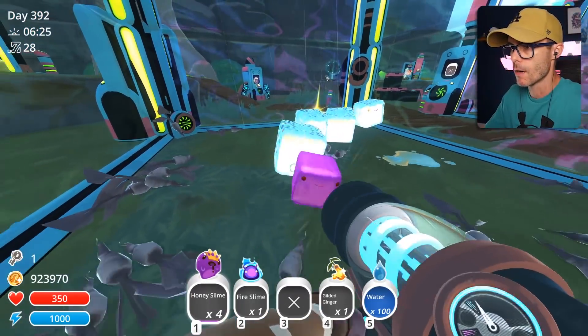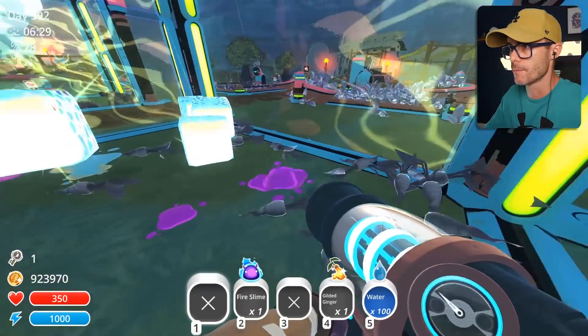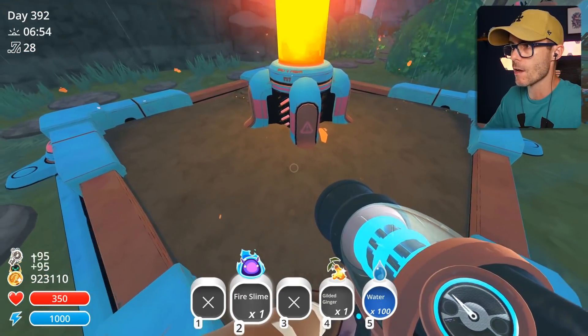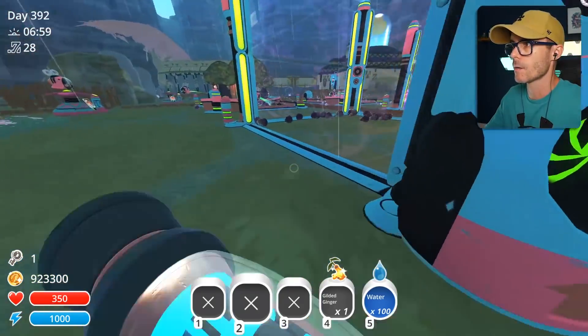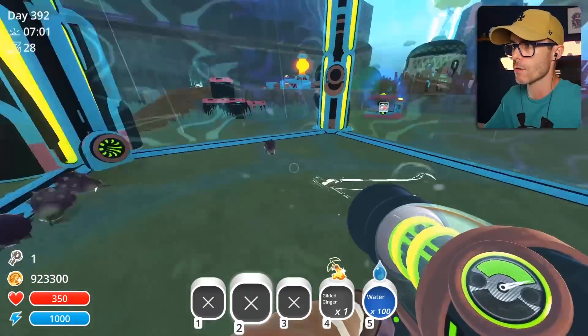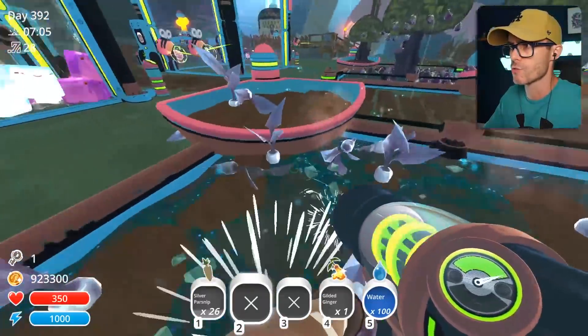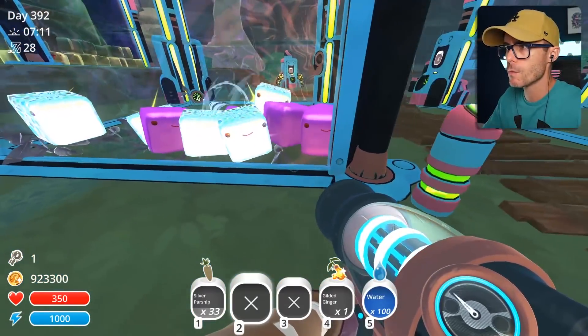We'll put the honey slimes in as well. Mosaic slimes will start eating the silver parsnips, pumping out some plorts. I'm going to put a fire slime in there — nice little cuby fire slime. They're all a bit decayed and gross anyway. Nobody wants to eat those rotten things. Dudes, are you going to eat them? Just eat them. No one's hungry.